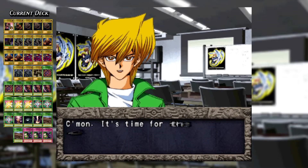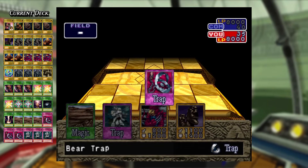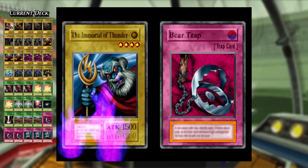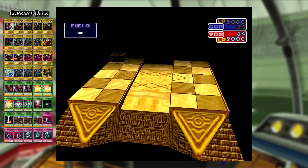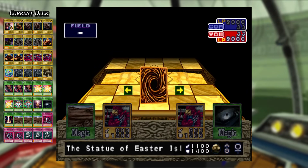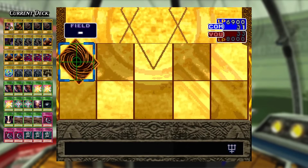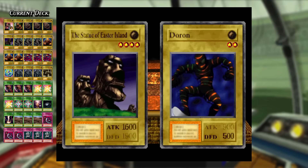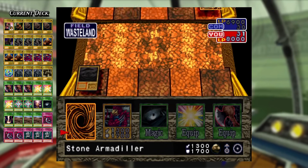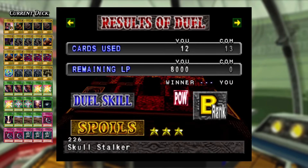Jumping into the tournament starting with Rex Raptor. Rex doesn't have the strongest monsters, so I opt to set Bear Trap over Invisible Wire. He fuses Lucky Trinket with La La Leun to make Immortal of Thunder, triggering my trap. He then fuses Needle Worm with Wood Clown to make Cockroach Knight, triggering Invisible Wire. I attack with the Statue of Easter Island, activate Wasteland, summon Stone Armadillo, and the duel is won earning a Skull Stalker.